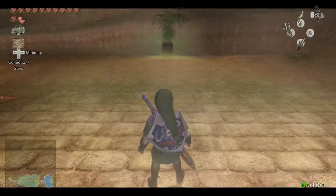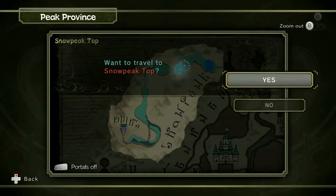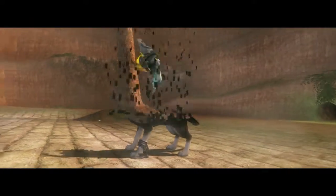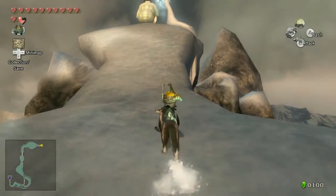That leaves one skill in the game to learn — the great spin. Let's go back to Snowpeak. This is the only warp zone in Snowpeak — I don't think there's one at the actual temple. The whole sliding down to it is still really cool.